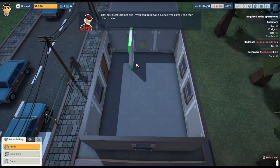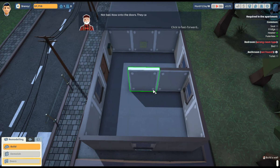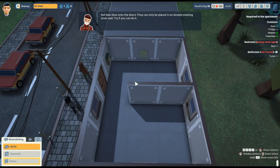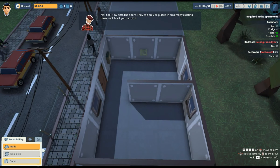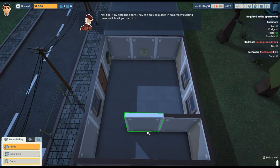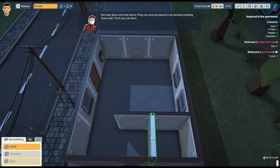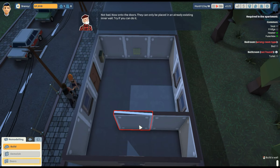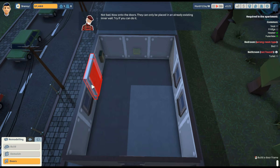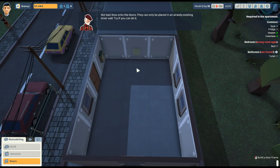Why do I want to demolish? Yeah, let's demolish — why not. Let's build a bigger room and then we can have a master bedroom. Wait, hold on — I've got a better idea. I know we're spending money like it's nothing, but let's think about this. We can have a bathroom over there. I don't know — what do we want the doors to be? You can move the door. Can I demolish the door?